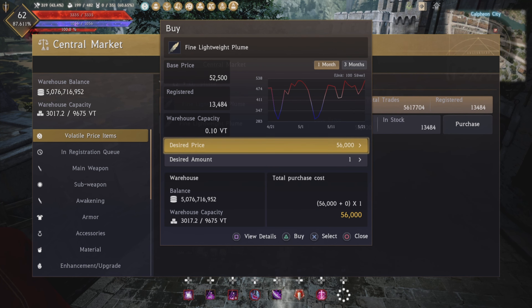If they do not have fine lightweight plumes in stock at the central market, you can always get the lightweight plumes and filter them into fine lightweight plumes. If there's none there, just throw up a pre-order, or if you're really impatient, just go kill chickens and skin them yourself and then do the filtering.